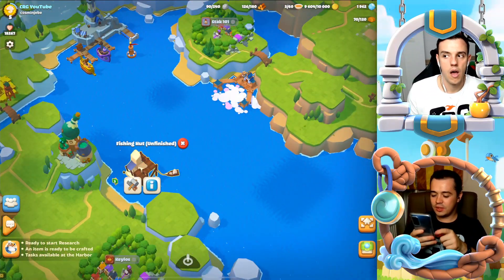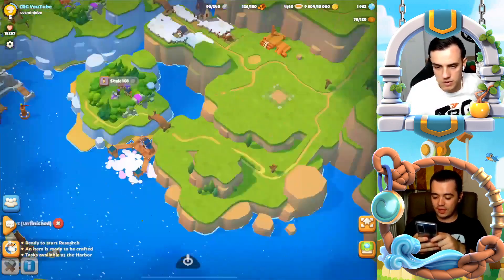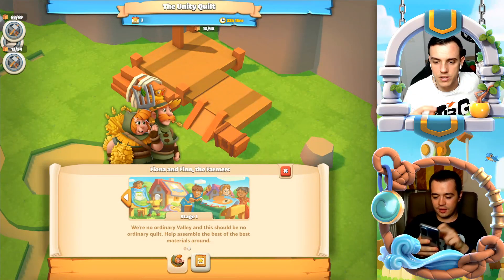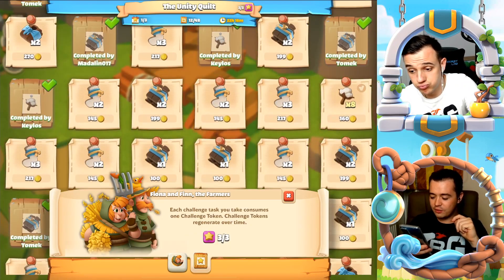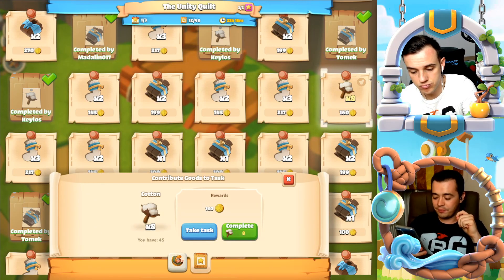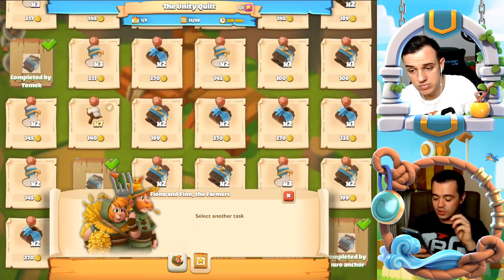It's not an easy event. In the first stage we have to complete 48 tasks. The name of the event is Fiona and Fiend the Farmers. We had a similar one about a week ago, and after we complete this one we'll have a speed boost on the farm.